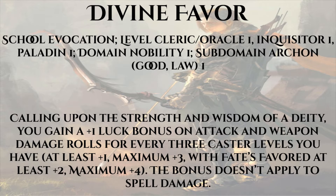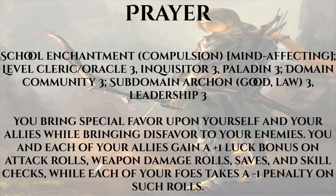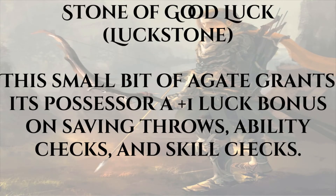Divine Favor's bigger brothers are Prayer and Divine Power. Prayer grants a plus one luck bonus on attack rolls, weapon damage rolls, saves, and skill checks — if not cast via Fervor, it also applies to all allies within 40 feet, and enemies take a negative one penalty on the same rolls with no saving throw. Divine Power grants a plus one bonus on attack rolls, weapon damage rolls, Strength rolls, and Strength-based skill checks for every three caster levels, maximum plus six — or plus seven with Fate's Favored. We also gain one temporary hit point per caster level and can make an additional attack at full BAB on a full attack.